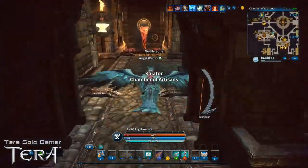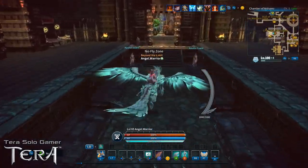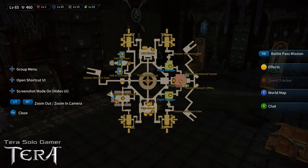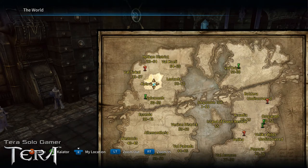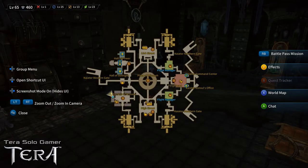I normally recommend: before you start crafting and other side content, focus on your quests and get yourself to level 65, then work on these things. But of course play how you want. We are in Kyator — the city of Kyator. Looking at the world map, you can see we're in the southwest corner, inside the Chamber of Artisans. I started her at the teleport platform, because if you fast travel to Kyator that's where you arrive.